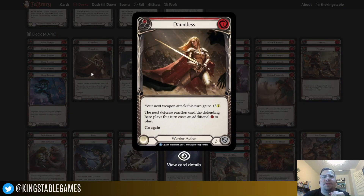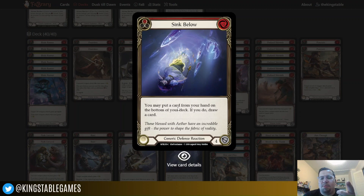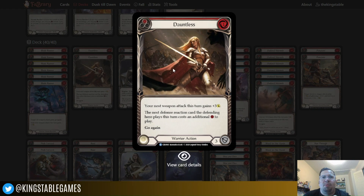The first action I'm running is two copies of Dauntless. It costs one, and the next weapon attack this turn gains plus three, and the next defense reaction card the defending hero plays this turn costs an additional resource to play. I'm announcing and broadcasting that I've got a big sword attack coming — it's getting plus three — but if you want to play a defense reaction against it, I'm going to make you pay. Even Sink Below is a great card, but if you had to pay one resource for it, suddenly that changes how you approach playing it depending on what else is in your hand. So Dauntless makes your opponent think hard about how badly they really want to play those defense reactions.